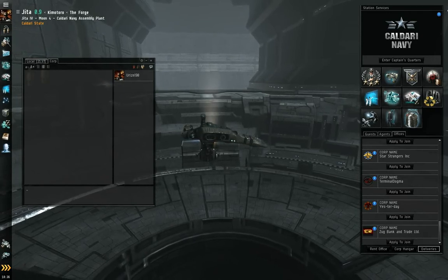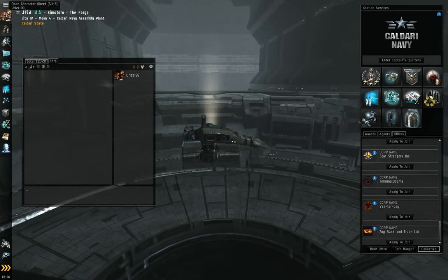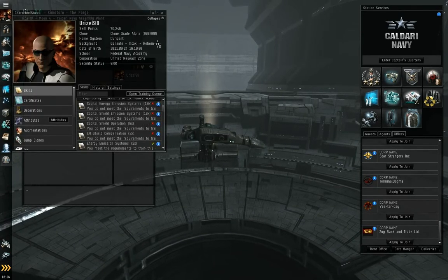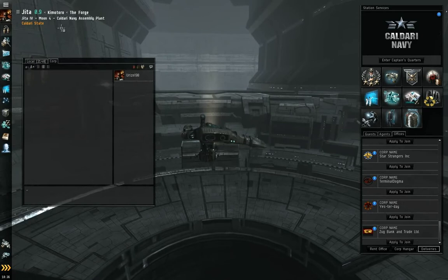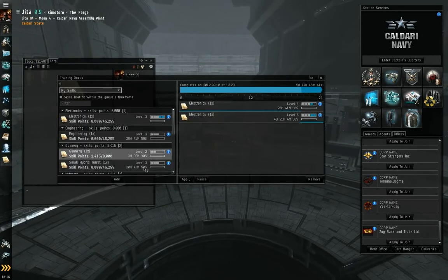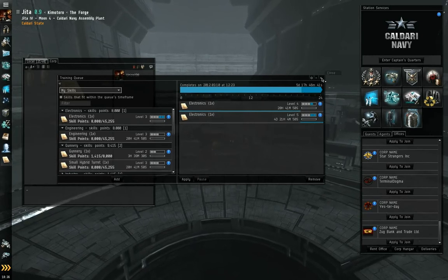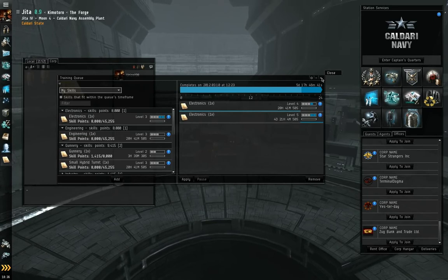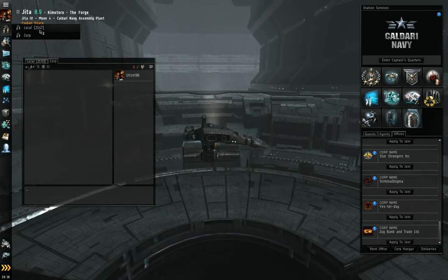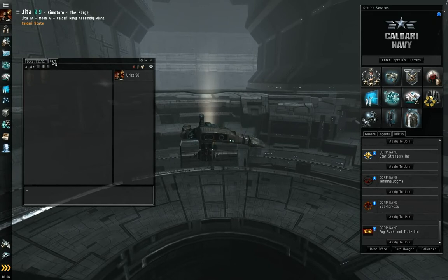Alright, that covers that side. We'll go ahead and cover the neocom briefly. Of course you see your photo — click it, you can open up your character sheet and see all the fun stuff associated with that. The bar down here at the bottom — you can open your training queue. This training queue is paused because this is a second character on an account; you can only train one character at a time. Of course the chat, which just brings up what's already shown here — my alt corp, which no one else is in.